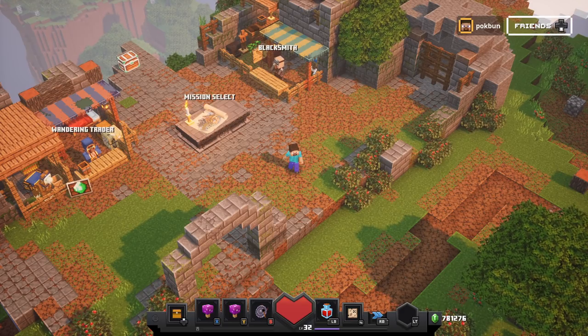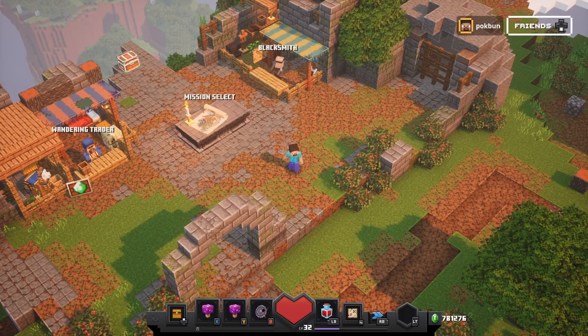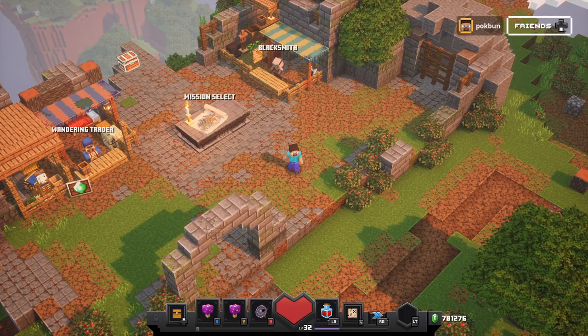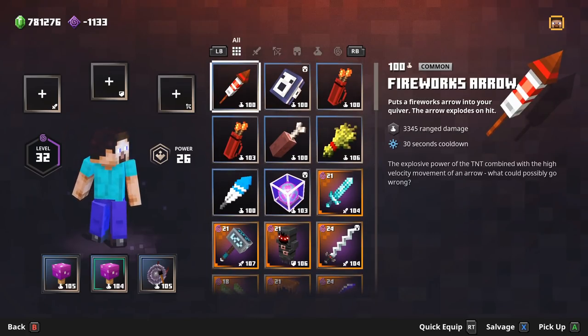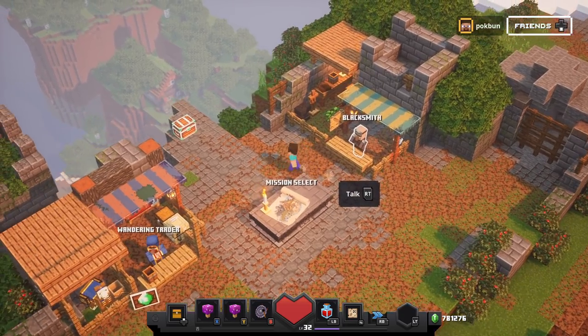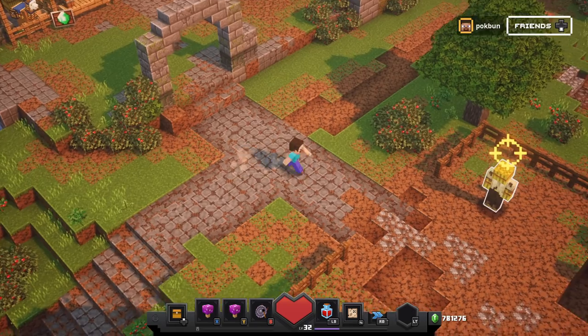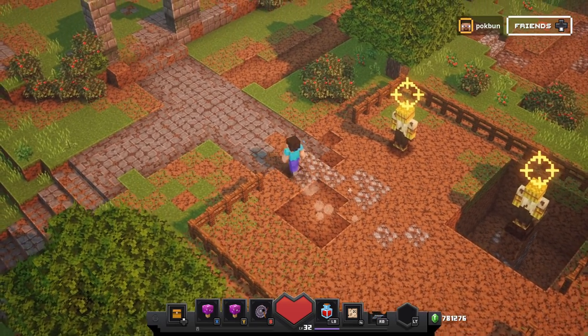Today I'll be showing you 50 unique weapons and pieces of gear in Minecraft Dungeons. I spent over 300,000 emeralds at the blacksmith and got around 50 unique items — definitely not all of them, but I'm going to showcase the ones I have right now as quickly as possible. Hope you guys enjoy the video. Let's get into it.